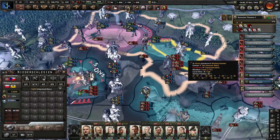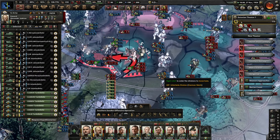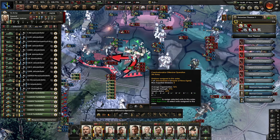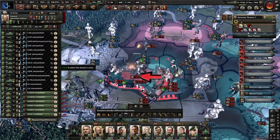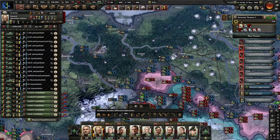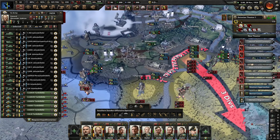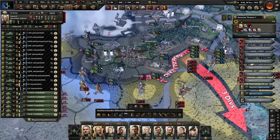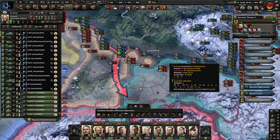Breslau itself is well defended, but this position is not — this might work in our favor. Once we're through here with the encirclement and cleaning that up, we will move to the north. In fact, we'll do that in the next episode. The next tactical move will be to encircle and destroy the Allied positions near Breslau, and then we'll focus our attempts again at positions in the low countries and holding counterattacks, consolidating our lines near the Maginot and starting to take on French positions.